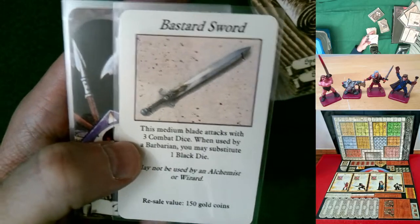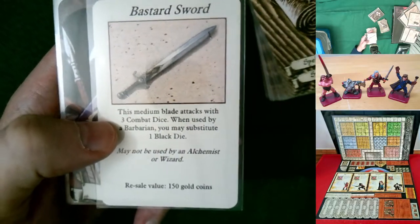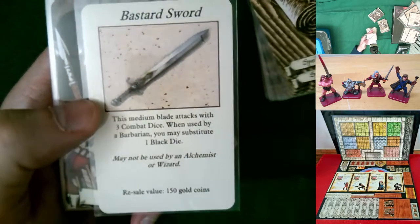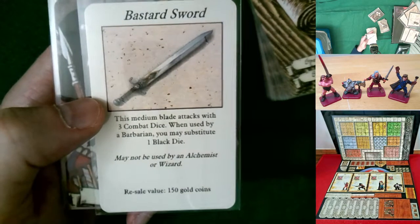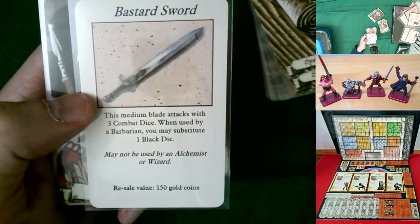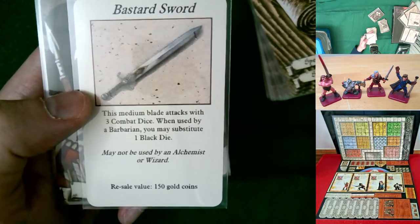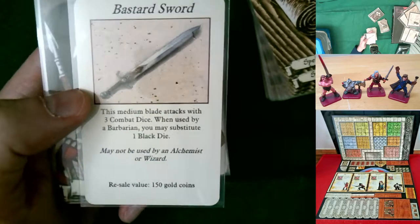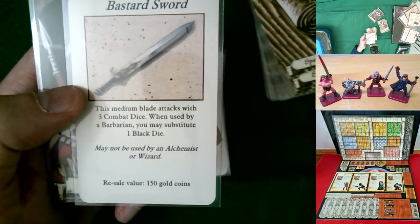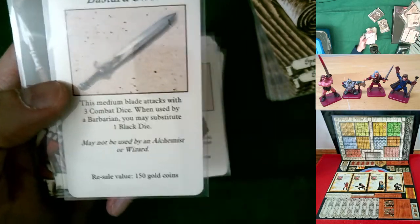The tool kit lets heroes besides the dwarf or ranger attempt to disarm traps with less probability but at least some chance, because otherwise you just have to jump a trap. The classic dagger throwing weapon was introduced in the North American version. The helmet is classic armor. The bastard sword is actually featured in a Dave Morris Hero Quest novel — mentioned in passing in the choose-your-own-adventure section. It gives three combat dice just like the broad sword, but if the barbarian uses it he gets to substitute one black die.